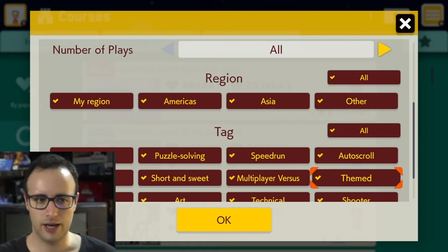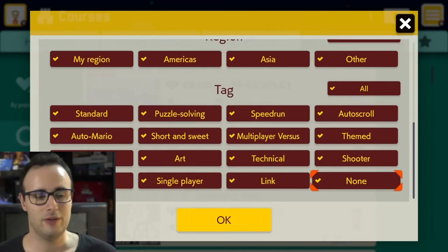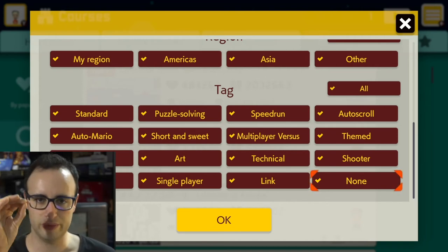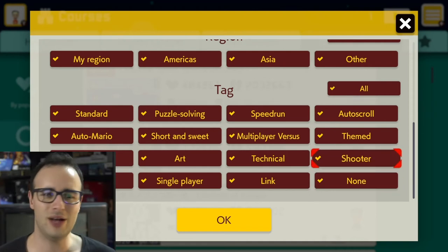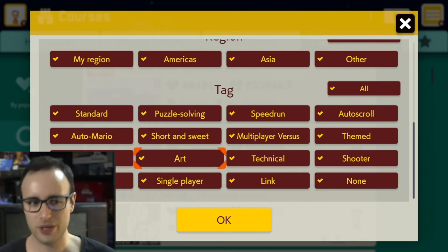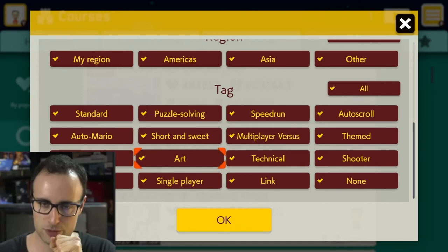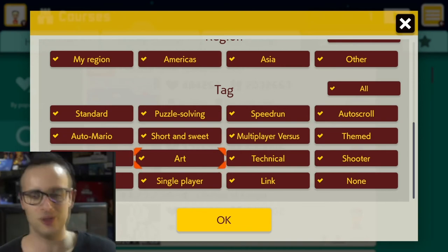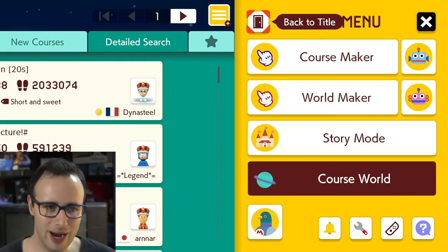When creating levels you can tag them, and you can search by region — there's no Europe listed separately, just 'Other.' You can search Asia, the Americas, or nearby. The recognizable Super Mario styles go from the 80s through the 2010s, and there's new stuff too. You can have levels that are shooters, auto-scrollers, speed runs, or even play as Link. Someone might make a musical level or an auto-Mario that plays itself through to the end.